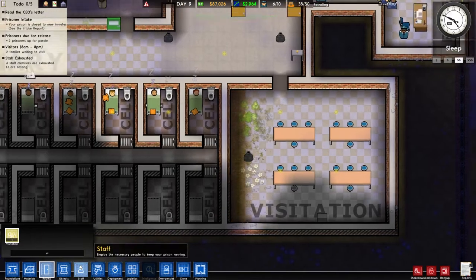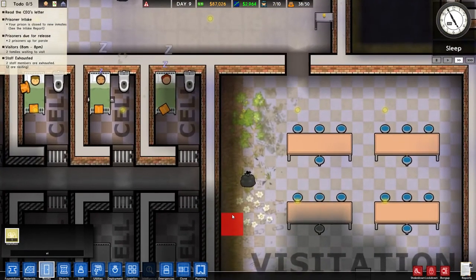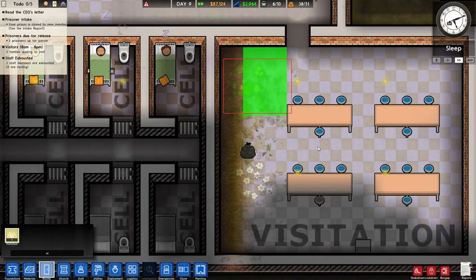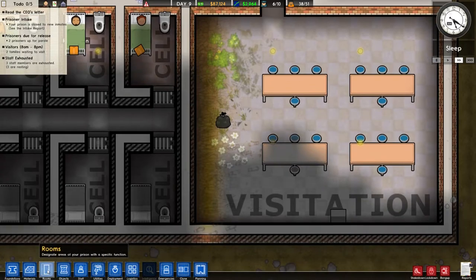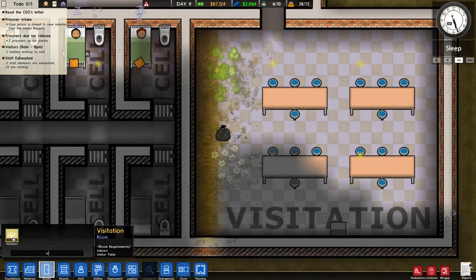I'm not sure why it won't let me put visitation room in there. Let's see — D zone. Let's try this. Still not. Why doesn't that make any sense? Is there a maximum size? I haven't seen a maximum size before.